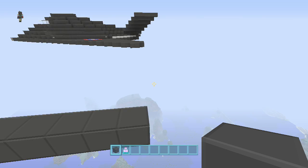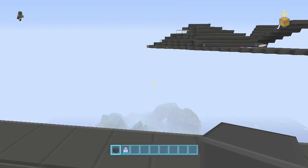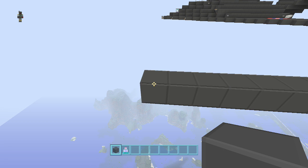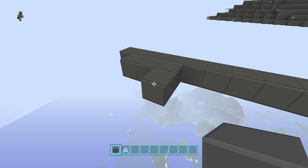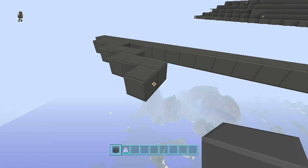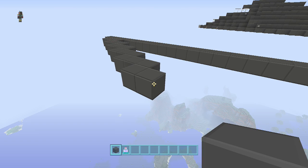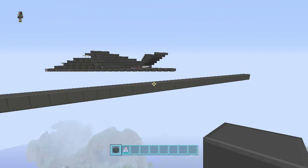Once you get your 41 blocks lined up, you're going to figure out where you want the front of the plane to be. Leave one little stub here, and you're going to put two and then a third, then bring the third one out one, and continue that pattern all the way down. Basically it's just a two-step, just like that. Go all the way down until you get one past the end of that 41-block line.